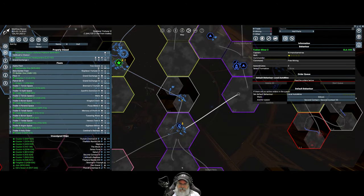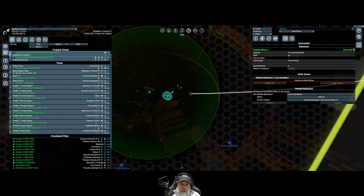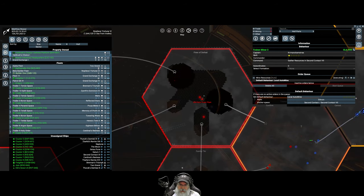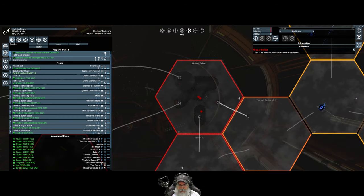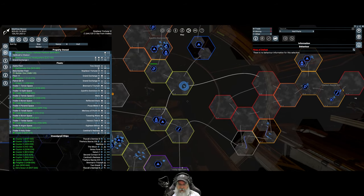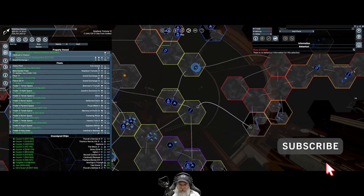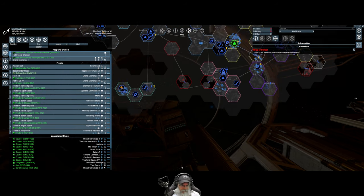My fleet is staged here in Two Grand at the gate, ready to mount their assault on Fires of Defeat. However, we are not going to do that in this episode - that'll come later. They are all repaired and restocked with repair drones on the destroyers, so they're good to go.